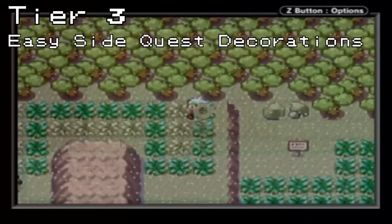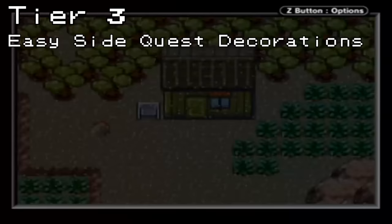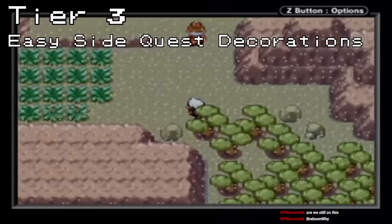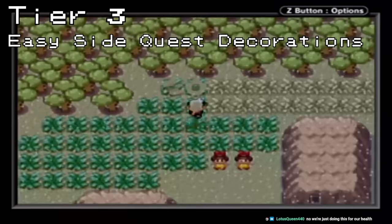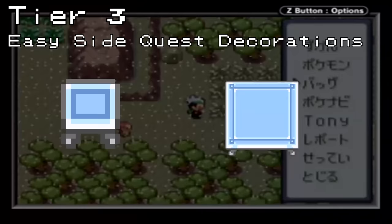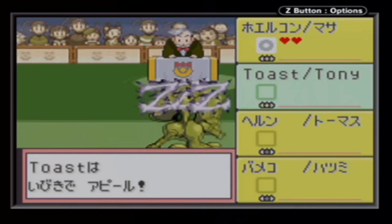Another set of two decorations can be found east of Fallarbor Town on Route 113. This route is covered in soot that falls from Mount Chimney, and the boss of the glass workshop on this route will give the player the Soot Sack, which they can then fill by walking through the sooty grass. If you leave the area and come back, all of the soot replenishes, and after gathering 6,000 soot and 8,000 soot respectively, we can have them converted into the Pretty Chair and Pretty Desk. It's a bit of a trek to get all of the soot required, but it's the last of the easier-to-obtain decorations.